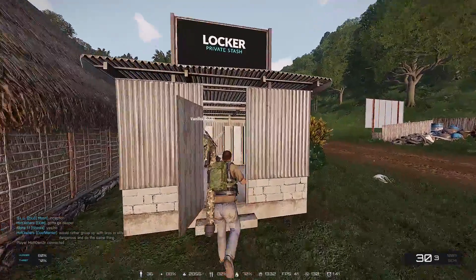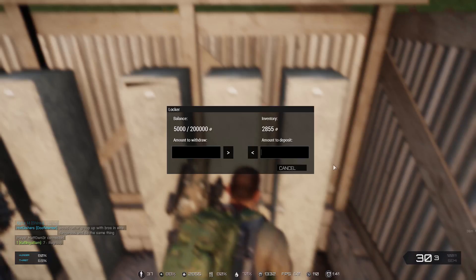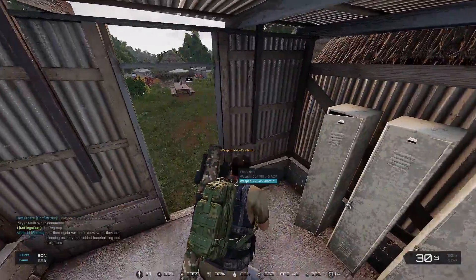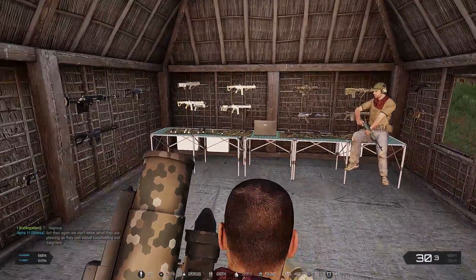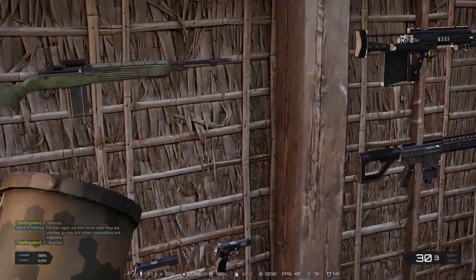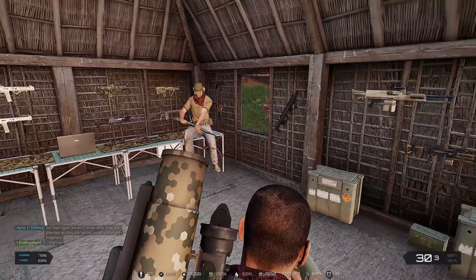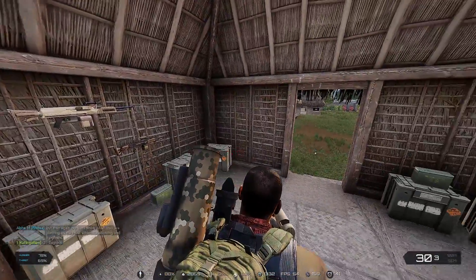A locker? Private stash? Oh, $2,800. I'm not gonna deposit anything yet, but this is cool. I thought it might mean that you could actually store loot in there, but — well, that's cool too. Holy shit, this has changed. Wow, this is awesome. It looks so nice, everything's so organized in here. They've done a fantastic job on this.